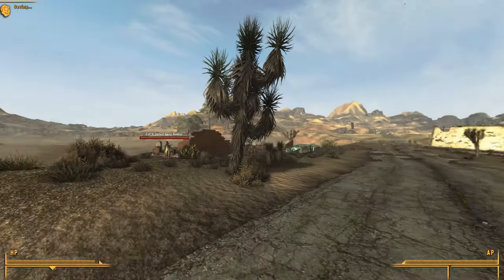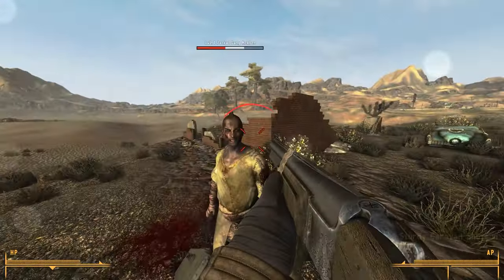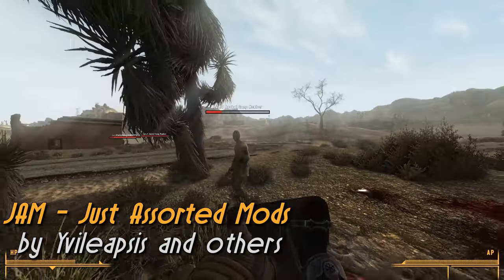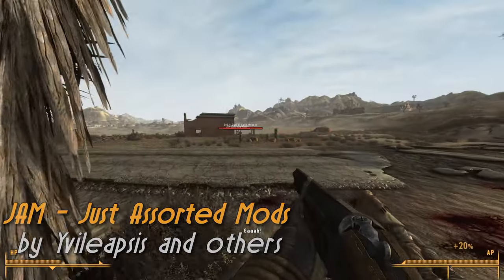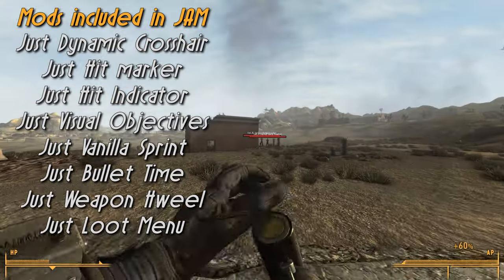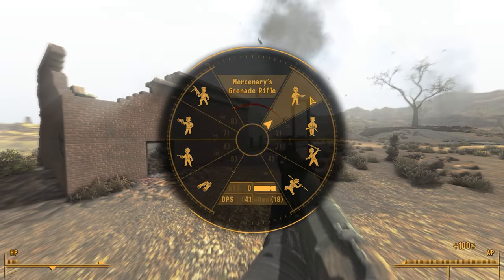Now lastly but definitely not least is a mod that I'd kind of hope you'd already have installed, and that's none other than Just Assorted Mods, or Jam. Jam is a collection of several mods in a single ESP that will add things such as the quick loot mechanic from Fallout 4, sprinting, bullet time, and several other features that go a great way of enhancing the gameplay of Fallout New Vegas. Honestly, I consider this mod to be essential if we're going to be playing Fallout New Vegas in 2023.